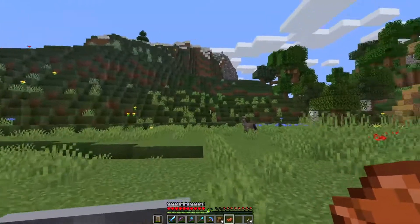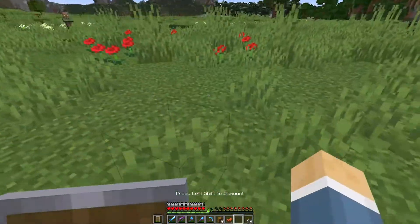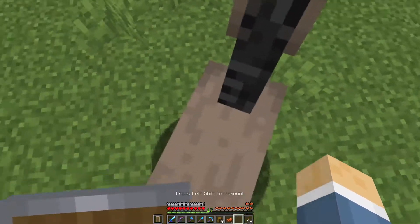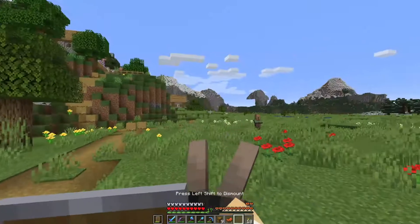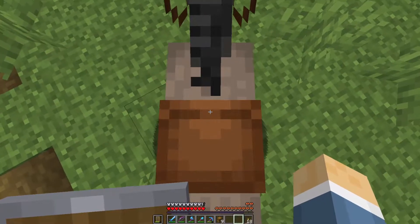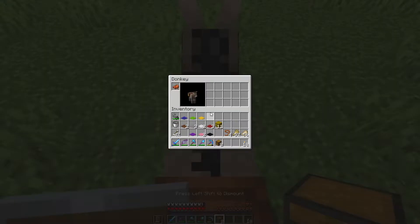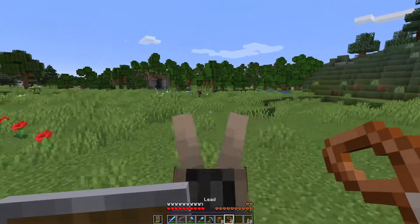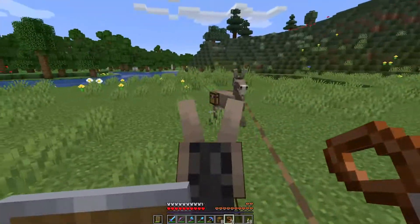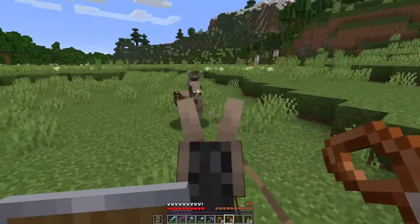There are actually two donkeys here, so let's maximize this. We'll tame this second one too, put a lead on one and ride the other. Sometimes these guys can take forever to tame. All right, got it quickly this time. We'll put a chest on this one as well — good inventory. We'll leave this one over here. I didn't realize you could access the chest inventory without the saddle on — I thought it disappeared. But yeah, we are cooking. Between our llamas, these donkeys, and our own inventory, we should have enough to bring most everything back.